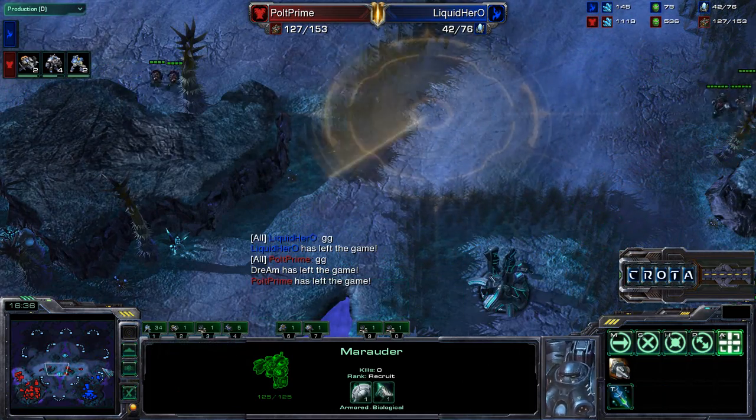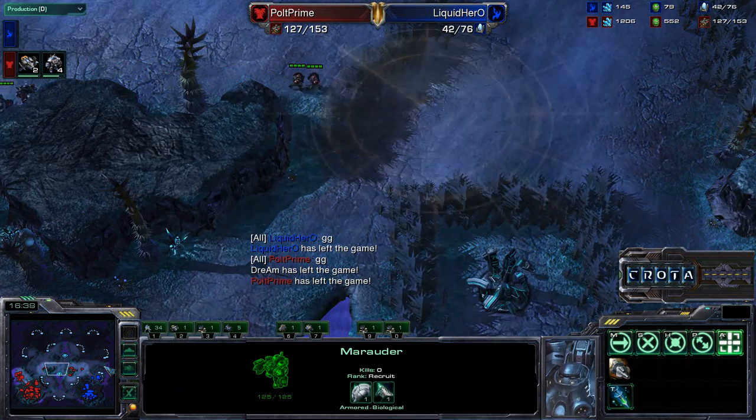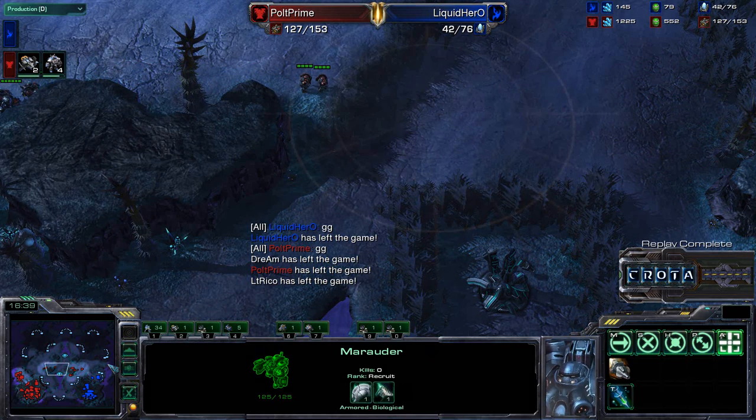Hero losing game one here on Shakura's Plateau. Really, really well played by Pult — opening up with the single barracks, training up a Marine, delaying that Supply Depot, getting a Reactor, and building up another barracks as well. It normally doesn't work well against a very aggressive Protoss who tries to poke in with that early Zealot-Stalker. But against a fast-expanding Protoss, as we saw from Hero, it did delay things significantly. Thanks for watching, hope you guys enjoyed game one in this series.